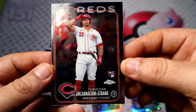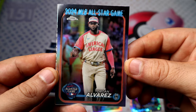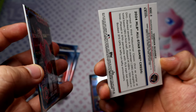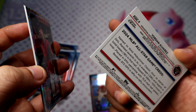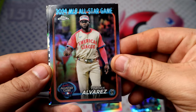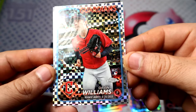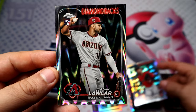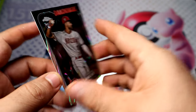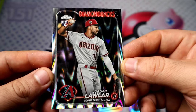Rocky Christian Incarnation base. Another refractor — or they might not be refractors. All the All-Star Game cards might have the refractor finish most likely, unless it does say refractor. Yeah, maybe the All-Star Game ones have the refractor finish. We have Gavin Williams on the rookie debut. This one is Jordan Laular on the rookie debut — definitely a different parallel.